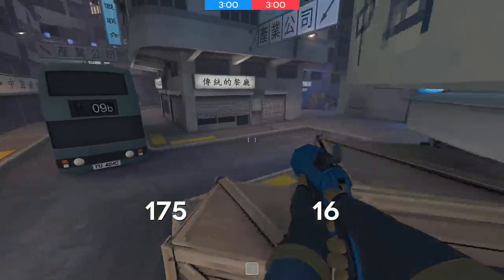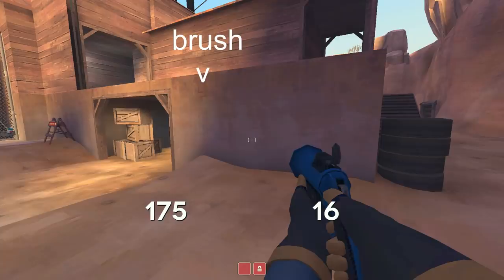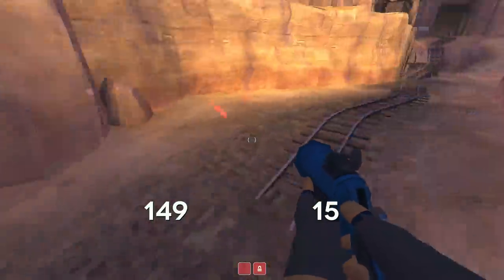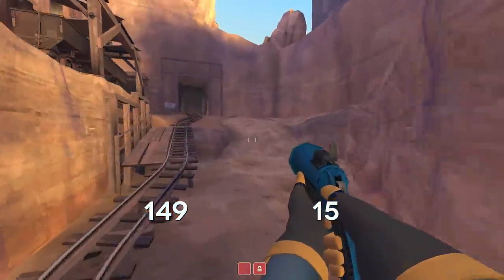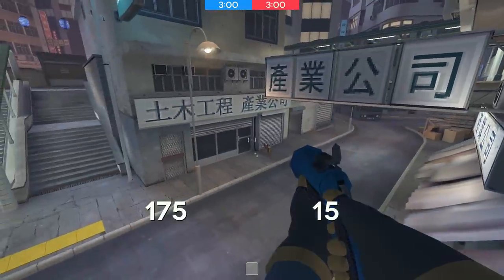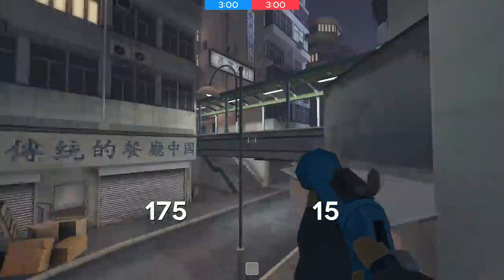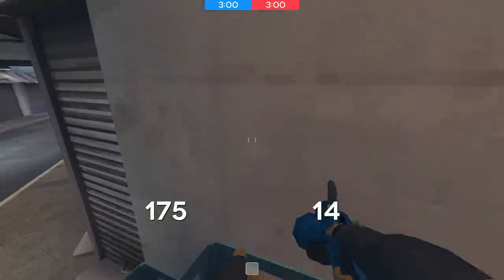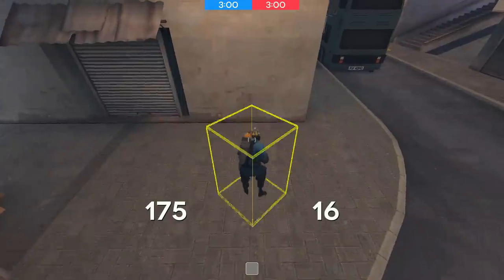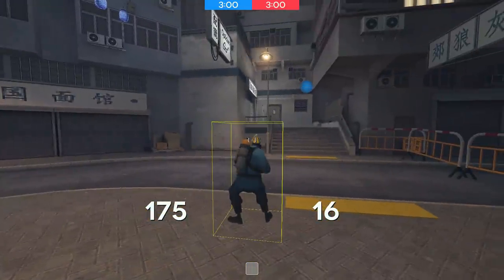You'll find that not every surface you try this on will allow the flare to explode, even when aiming at the correct angle. Flares will only explode when fired into a solid brush or displacement. Therefore, shooting into objects with a model — such as a bus, a lamp post, or a sign — will not produce the explosion that allows you to jump.